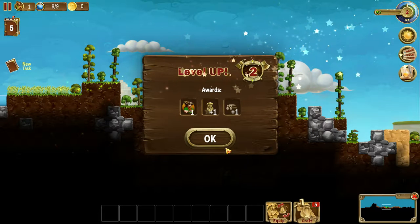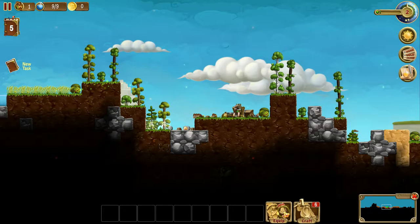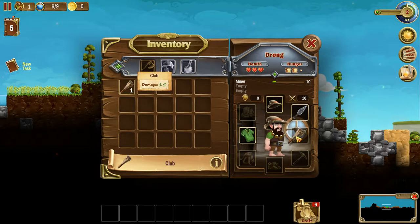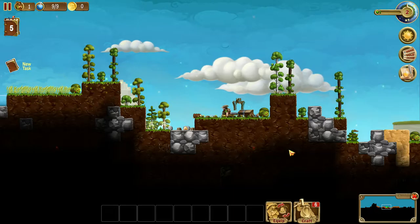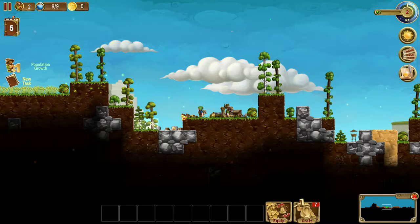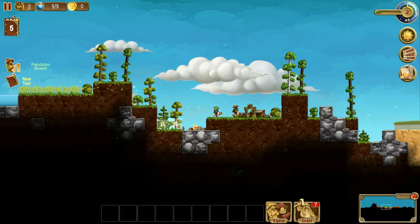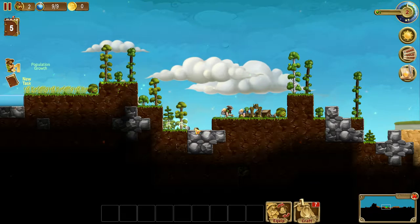Hooray! And I unlocked an additional dwarf along with a totem. So the totem is used to set your house wherever that might be. What's this guy's name? Drong. Drong the dwarf! Hooray, now he's got a little friend to help him. We're doubling our production value. That's quite nice.